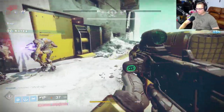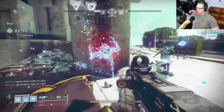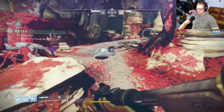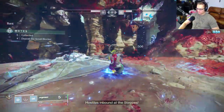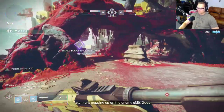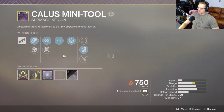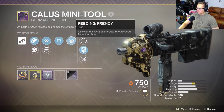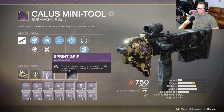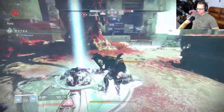Who knows what they're going to do with the Recluse come Shadow Keep — it might change, you never know. I'm gonna get them though. So let's take a look at the gun while we do some Gambit Prime, because I'm going for Reckoner. The roll is Feeding Frenzy, Moving Target, Ricochet Rounds, Hammer-Forged Rifling, Range masterwork, Sprint Grip — I did this kind of on purpose.